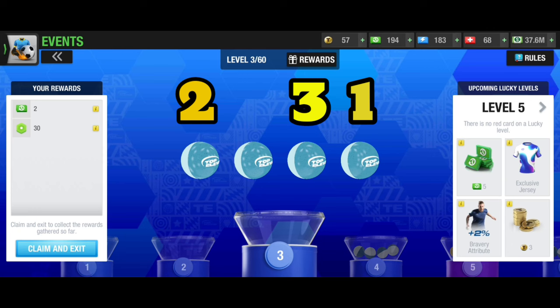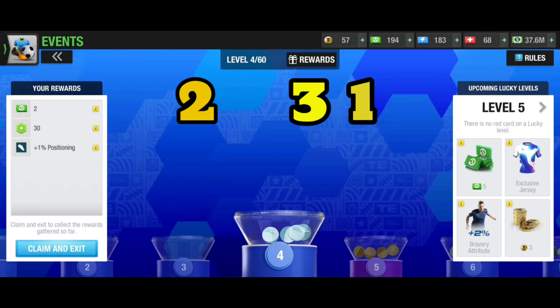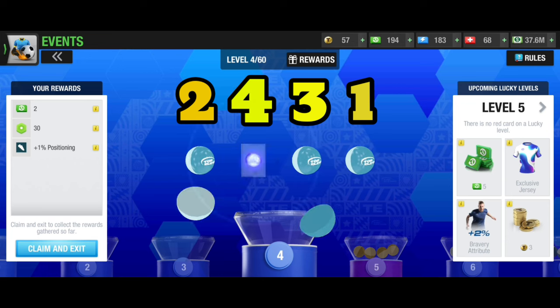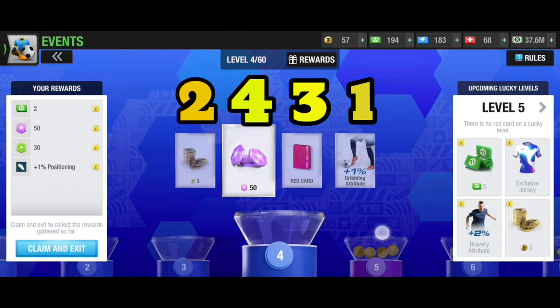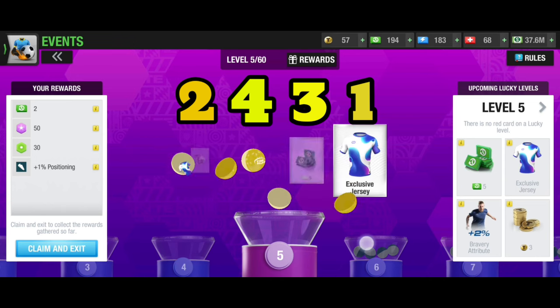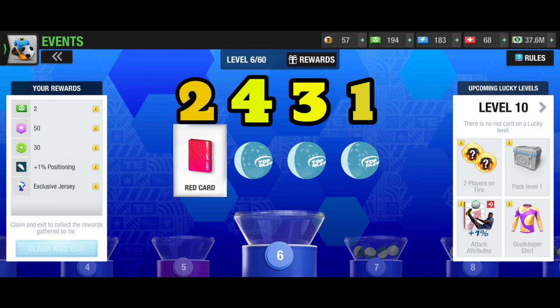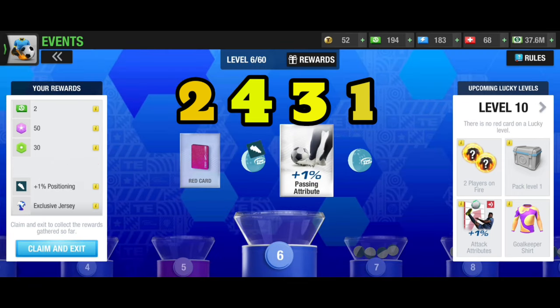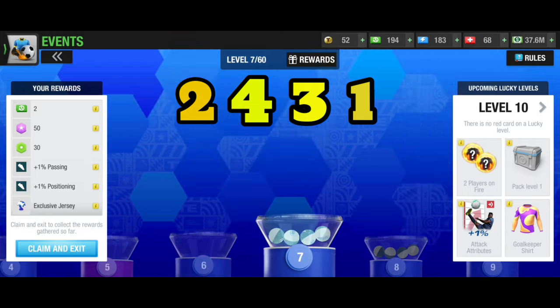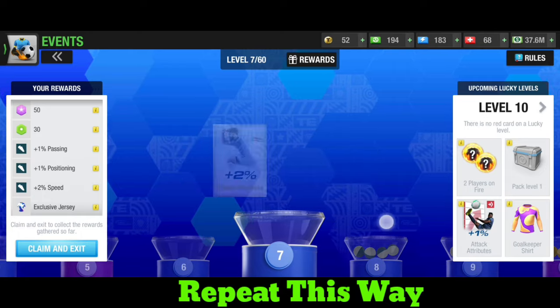I'm gonna click the third one as the third click, and the fourth click I'm gonna click the second ball. This way I'm gonna repeat. You'll have to click from the last one, then after clicking the last one you're gonna click the first one once again, then the third one, and the second one after that. Keep repeating this way and I hope you're gonna get a good result from draw frenzy.